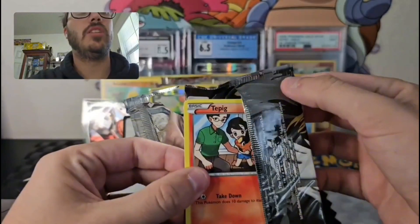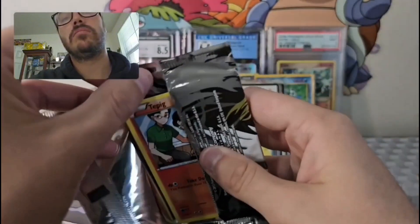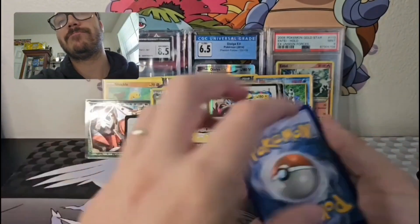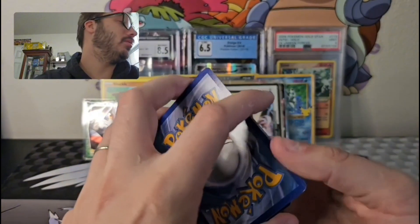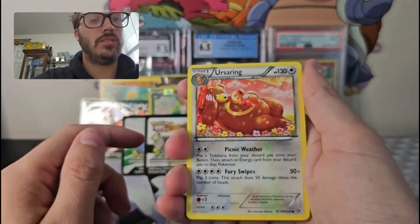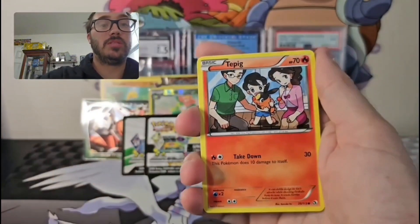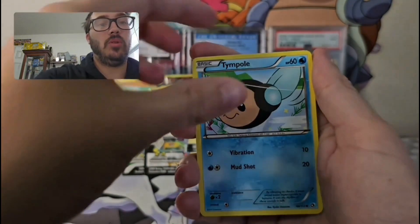Obviously we want holos, we want some type of big hit out of here. The Legendary Treasures code card — could have been better. Oh, we got our first radiant! We got the Altaria, we got Crustle, we got the Tepig, Typhlosion my boy, Swablu.